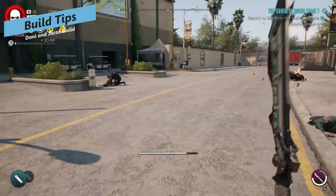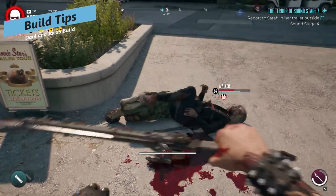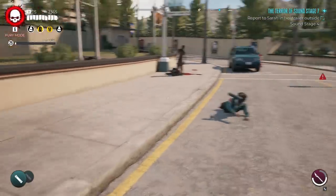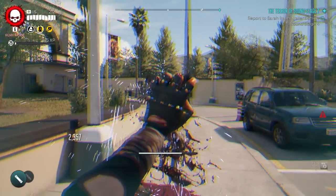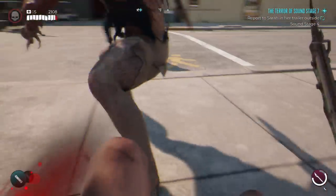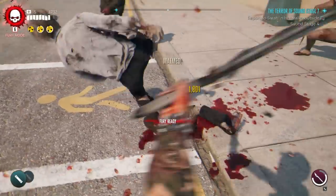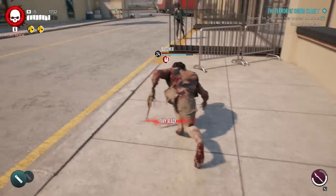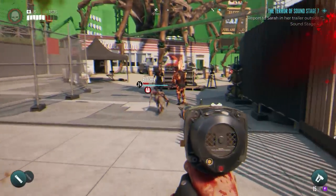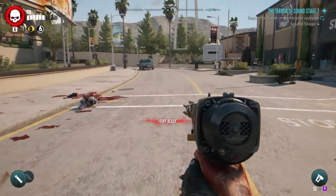The first tip for this build is to aim for the legs. Aiming for the chest won't maim anything, so target limbs — arms or legs. Legs are easiest and most effective since tripping enemies knocks them to the ground. For enemies that are hard to approach, like Butchers that run away or Screamers yelling at you, ranged weapons are very helpful. The Nail Gun is my personal favorite here, but any ranged weapon works to kill those enemies before they can flee and heal or be a nuisance.